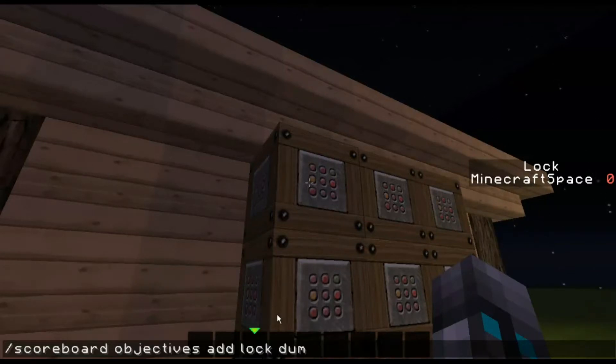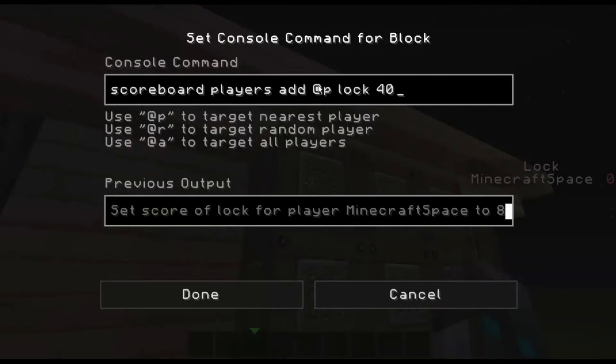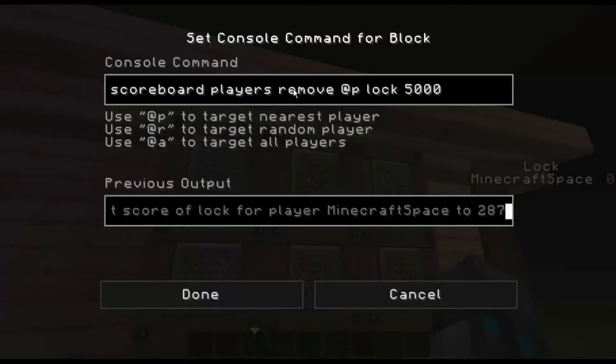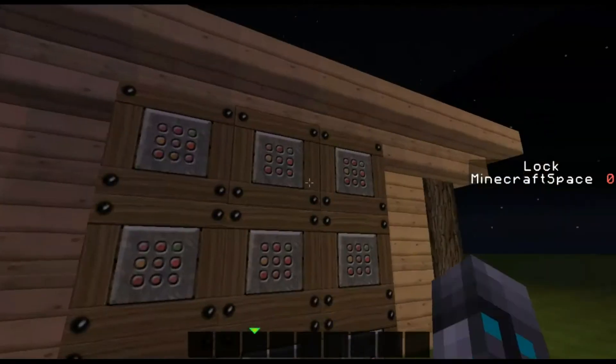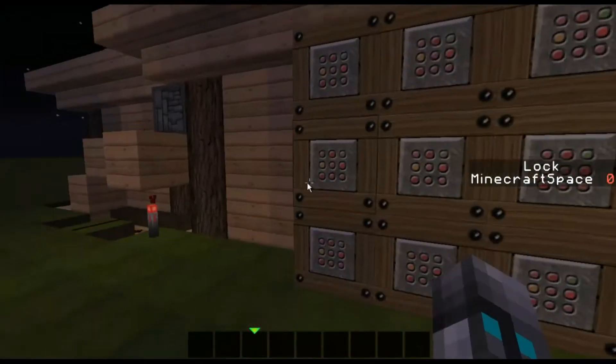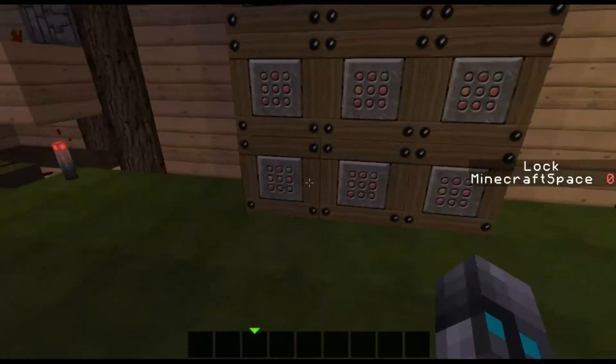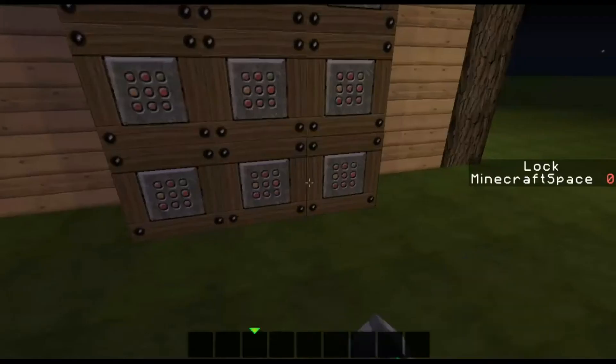So that's how you do that — I've already done it. And then you say 'scoreboard players add @p lock', then after that just add random numbers. Here it removes 5000, so instead of 'add' it's just 'remove'. Then add 9000, and then various add and remove operations.